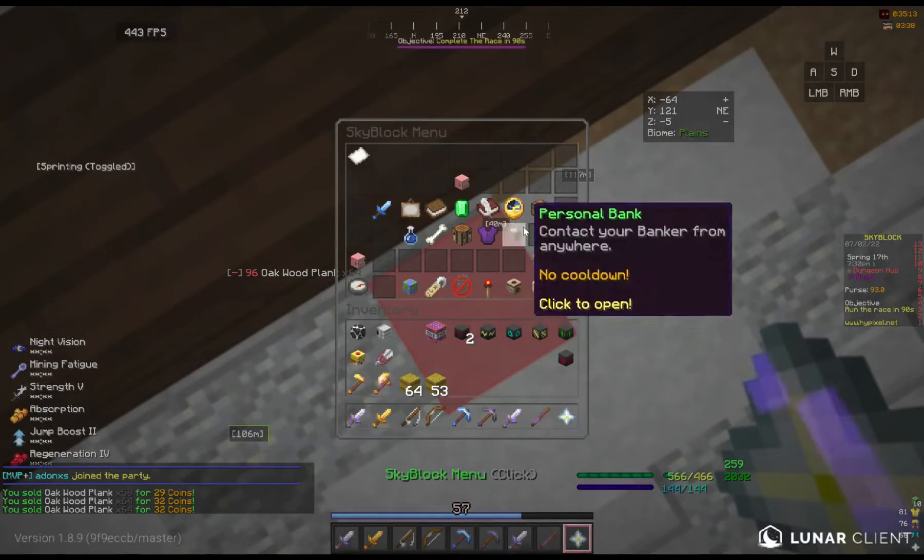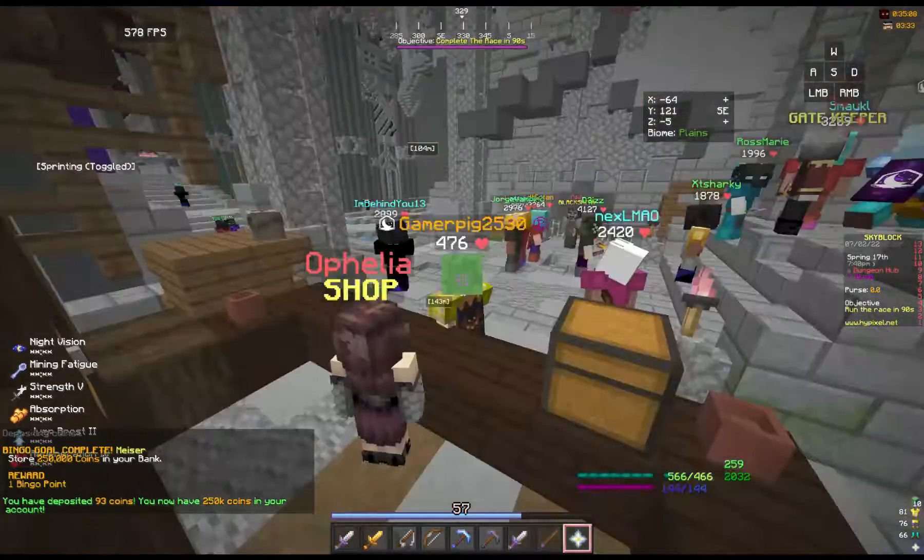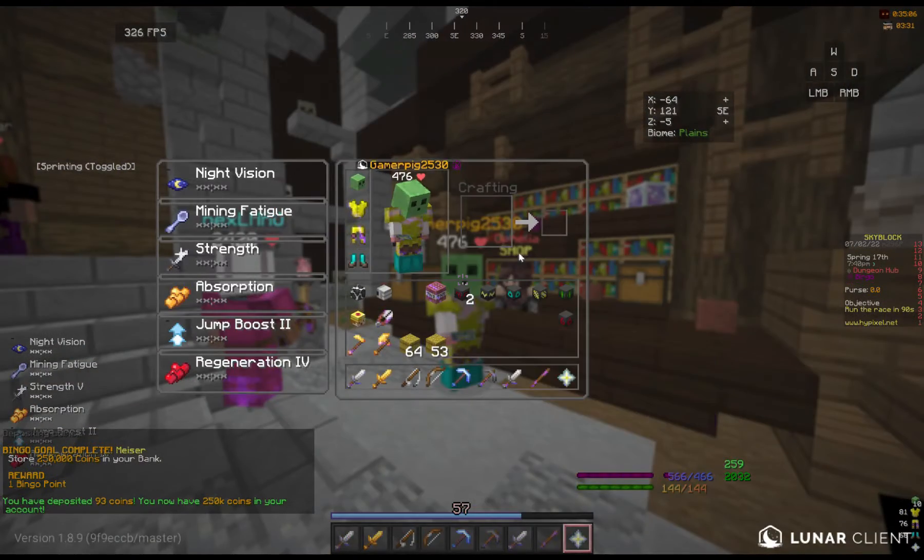Then after selling some random items — bednum, stretcher, and relics — I finished the 200,000 coins in bank gold.